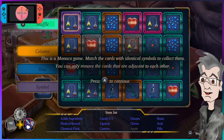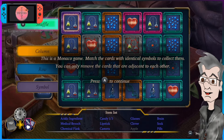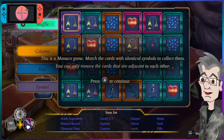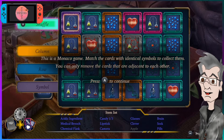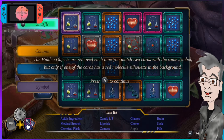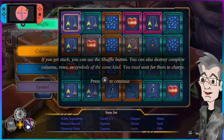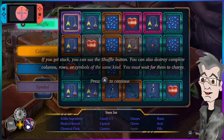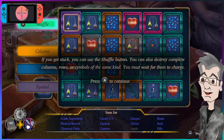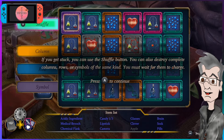What the hell is this? This is a Monaco game. Match the cards with the identical symbols to collect them. You can only remove cards that are adjacent to each other. The hidden objects are removed each time you match two cards with the same symbol, but only if one of the cards has a red molecule silhouette in the background. If you get stuck, you can use the shuffle button. You can also destroy complete columns or row symbols of a kind. You must wait for them to charge.